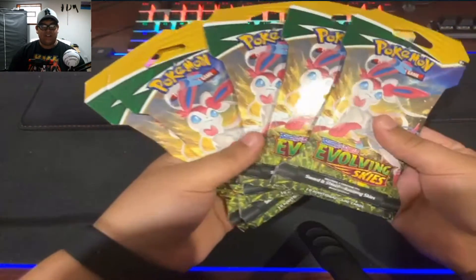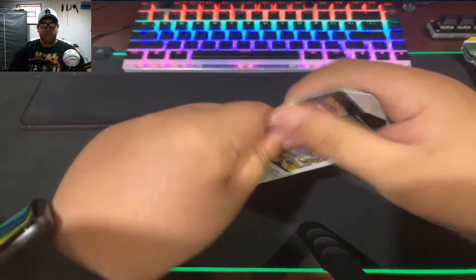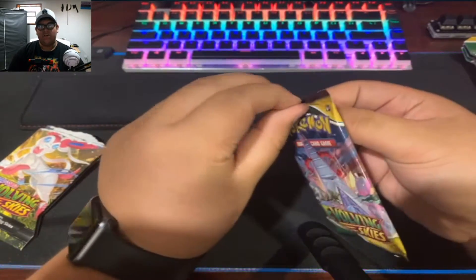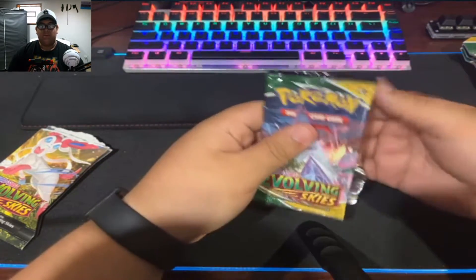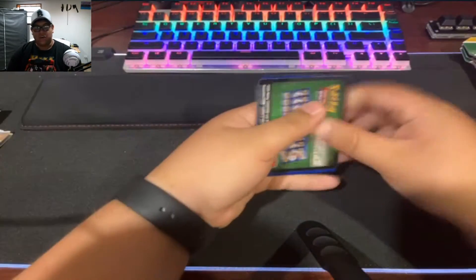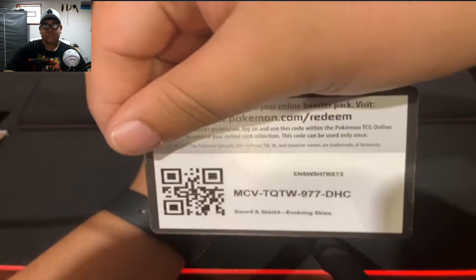My favorite set — I got five Evolving Skies packs, and yes, they are all the same art. I don't care. So let's just get right into it. What is nice about this set is that all the cards just have very good arts and alt arts. Maybe I can pull that $400 Eevee. I didn't grab any sleeves — I literally just got home from the store, so I didn't prepare for this. I got the cards, let's make a video.